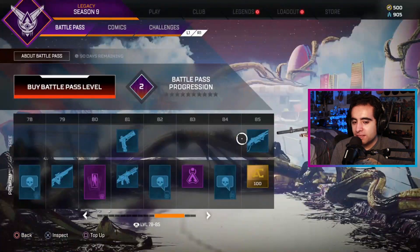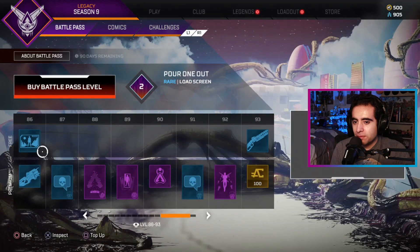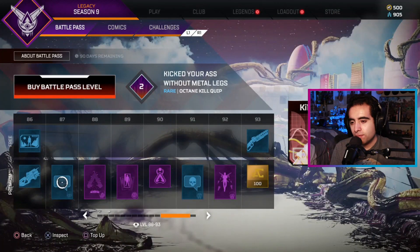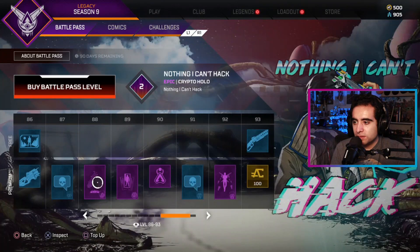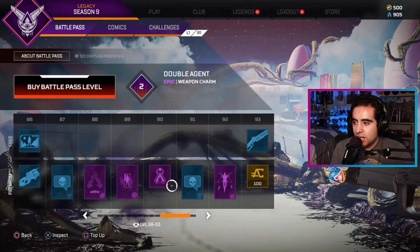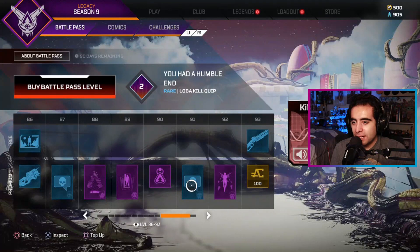That's a cool design — as always these free skins are pretty nice. We got Crypto's spray — or holo, I shouldn't say spray, that's more Fortnite. And another charm — a little bear, Tom Nook. They got Tom Nook in here. Don't tell me I was the first person to think of Tom Nook when I saw this. Tom Nook has made its way into Apex Legends!